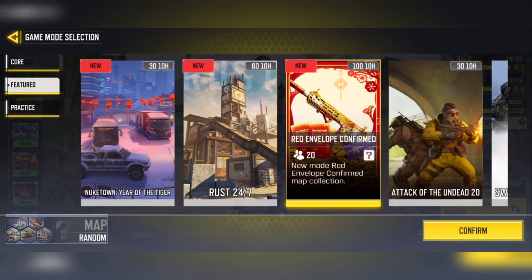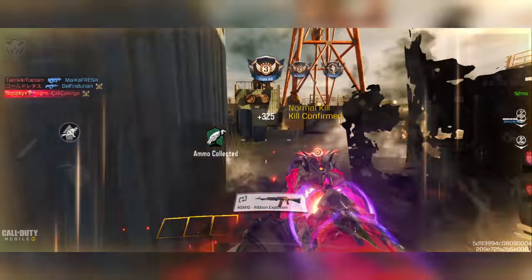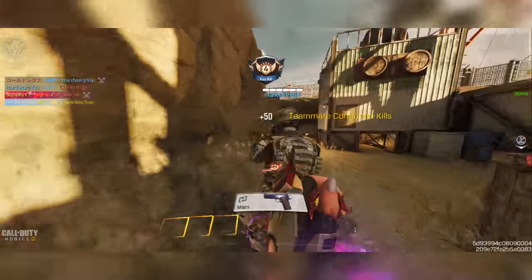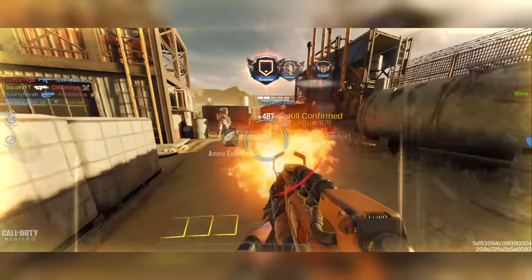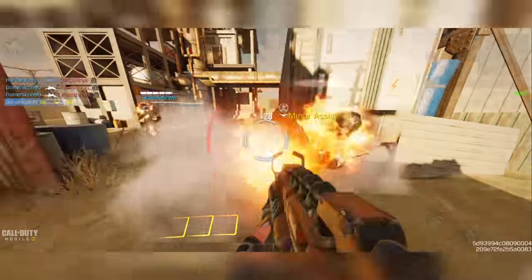The steps to participate are super simple — all you want to do is play the brand new game mode known as Red Envelope Confirmed. It's a 10v10 playlist and it's essentially just normal Kill Confirmed, but now the actual tags have been replaced with red and blue envelopes. So essentially all you want to do is collect 20 envelopes in this game mode — kill enemies and collect the dog tags which are now known as envelopes.